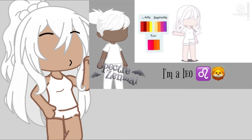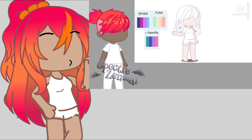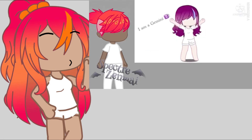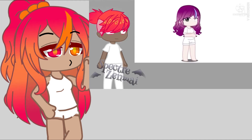Now for the hair color. Use the color palette corresponding to your zodiac. Next, the eyes. You can choose the shape and feel free to adjust how you like. For the color, you can make it what you want but it has to work with your sign.